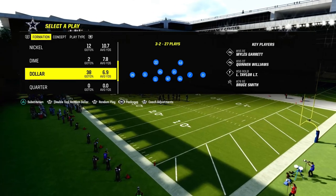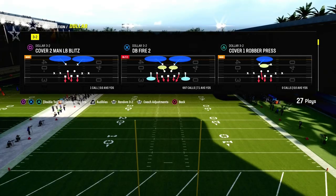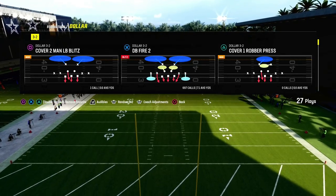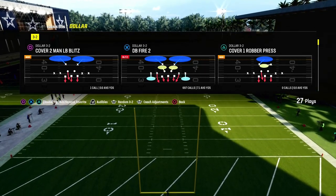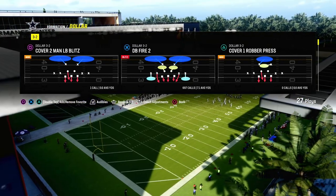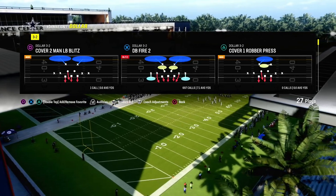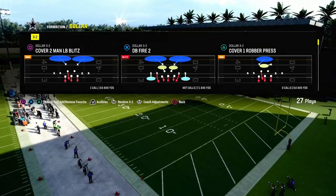I'm going to be showing this out of the Dollar 3-2. If you want to get my entire Dollar defensive ebook, I'll put a link to the Patreon in the description — that's where you can get access to all of my ebooks. It's got more formations than just Dollar, and I guarantee it's going to help you become a better Madden player. Join the Patreon — it's only $10.